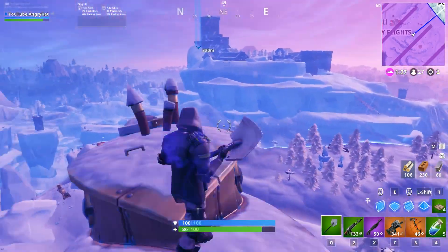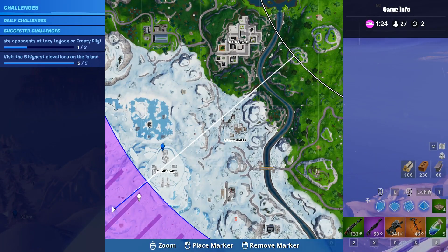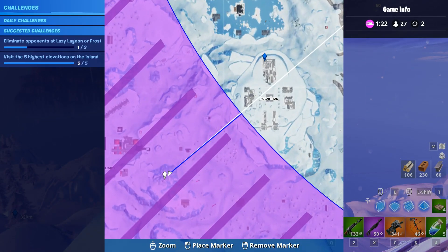Then we are going to go to Submarine, which is also in the winter area, right next to Frosty Flights. It's 130 meters up, and here it is.